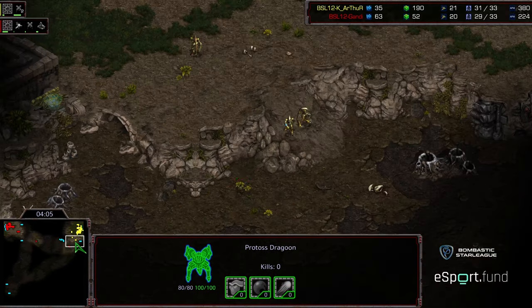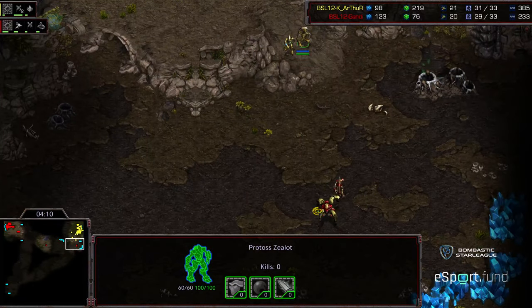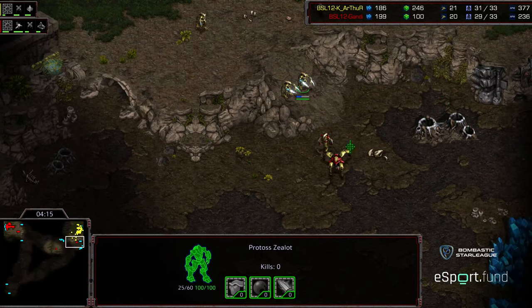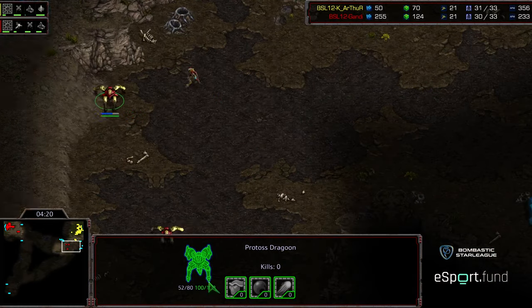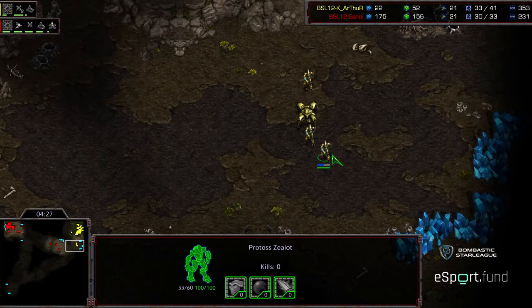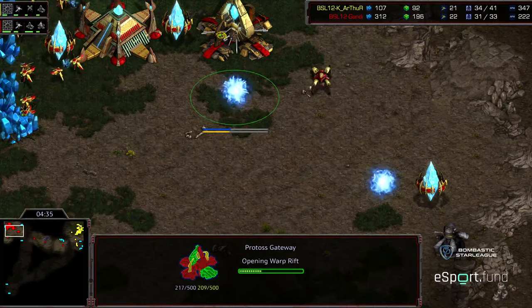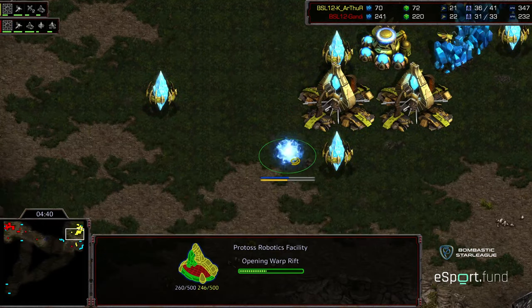Two dragoons are making their way out and these zealots need to be careful - this is kind of like the foreigner special. Moving up the ramp a bit, the dragoon eats a lot of free damage. Now three zealots and a single dragoon holding. Gandhi backs out - he sees the natural expansion is open and just wanted to press as much as possible. Arthur now moving to low ground with those three zealots, but Gandhi without seeing them likely won't think this is a quick expansion build.